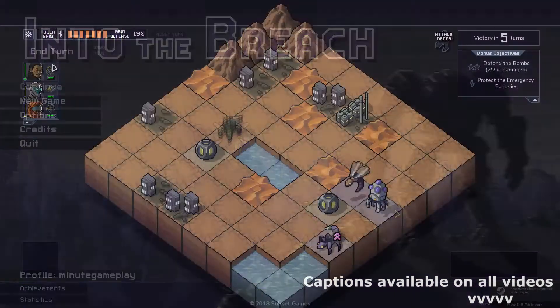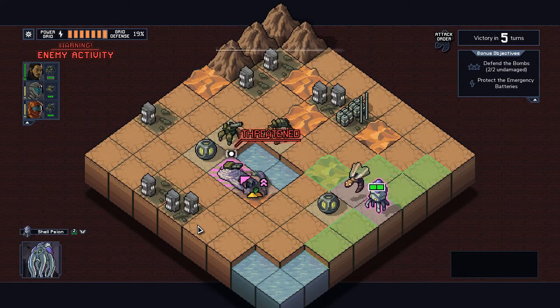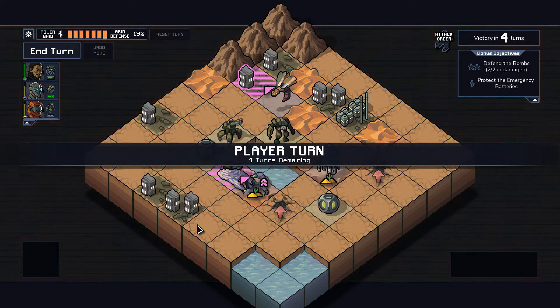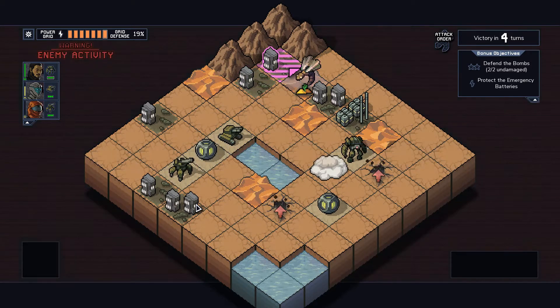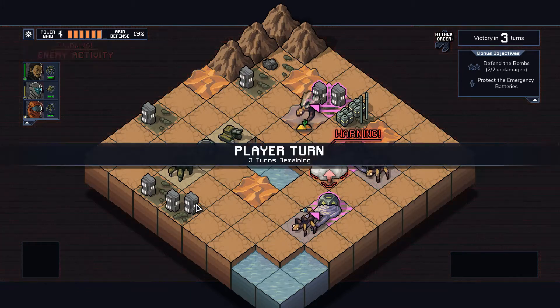Hi! Into the Breach is a turn-based game where you command a squad of giant robots fighting an invasion of giant aliens. The twist? On the enemy turn, they get into position and then broadcast where they want to attack. Then it's your turn — you may move and attack. On the start of the enemy turn, whatever enemy is left standing will execute their attacks, and the cycle repeats.